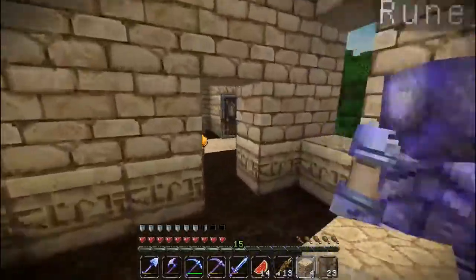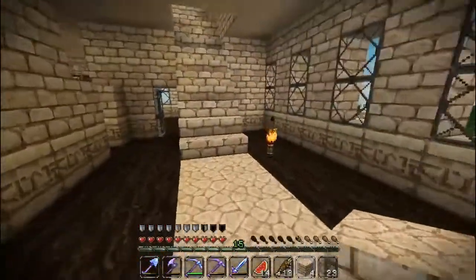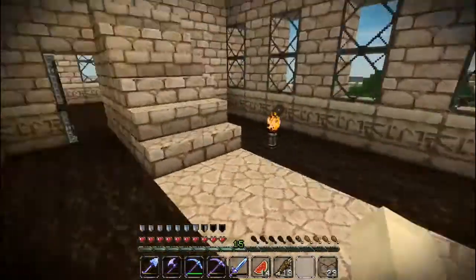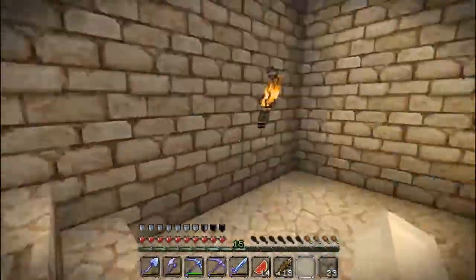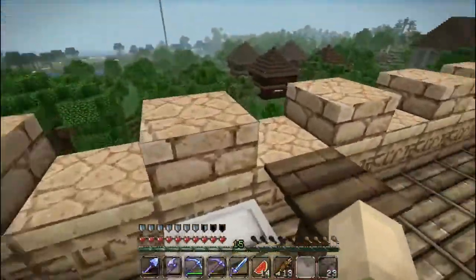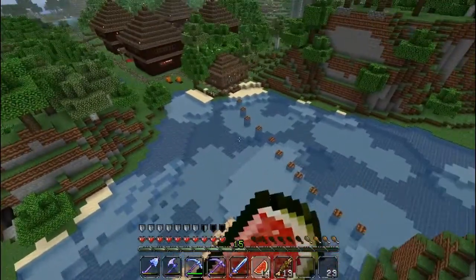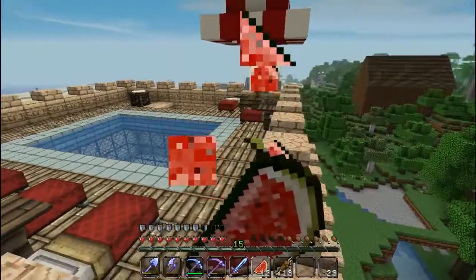I keep destroying so many misplaced windows that I'm running out of glass. This here needs to be filled in but I've only got four. I don't think there's too much of an issue putting glass next to the door — I think it looks fine. Actually no, it would look strange having it there, because you wouldn't have it on the other side. Okay, so windows are done on the bottom floor.